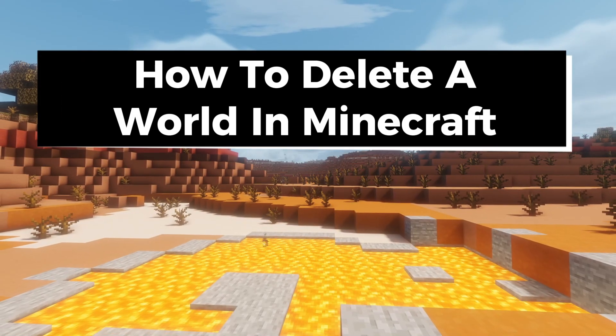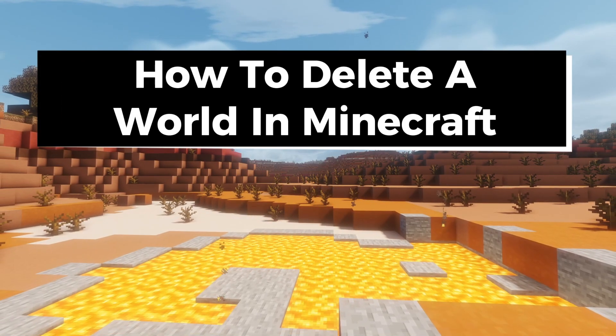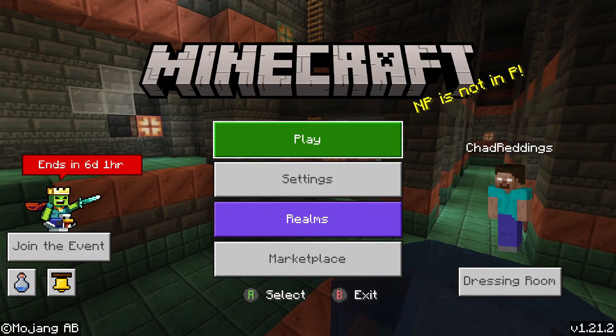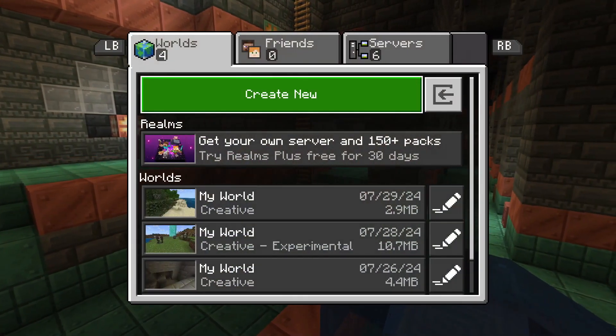In this guide I'll show you how to delete a world in Minecraft Bedrock Edition, and this works on all platforms. In order to delete a world, what you want to do is select Play on the home menu.